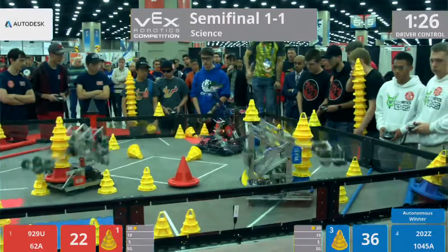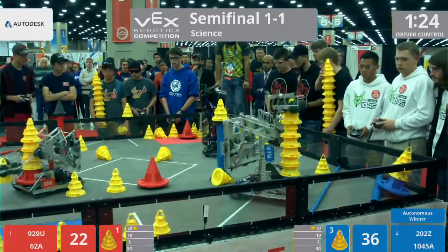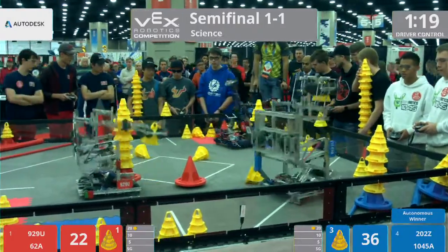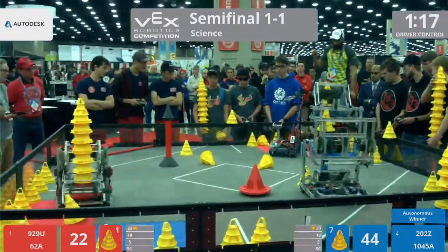202Z has no problem — still grabbing the mobile goal. 1045A building a stack over in the corner. 929U also building up a stack. 1045A is in the 10-point zone with five cones on a mobile goal.